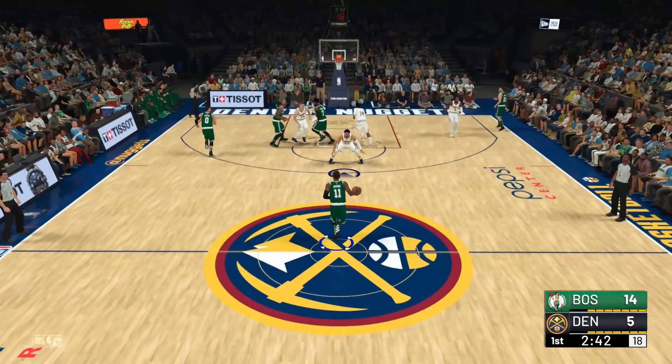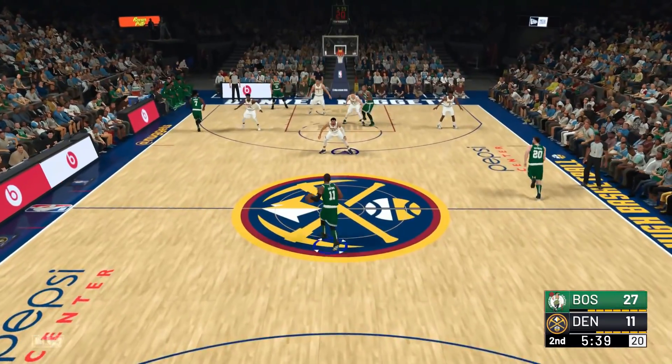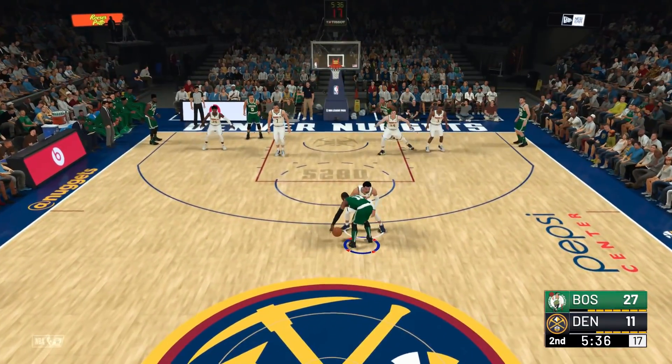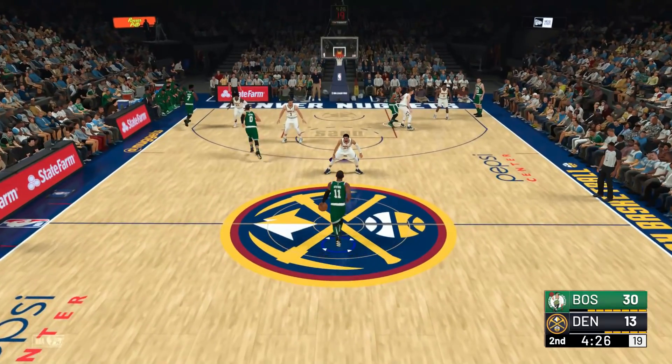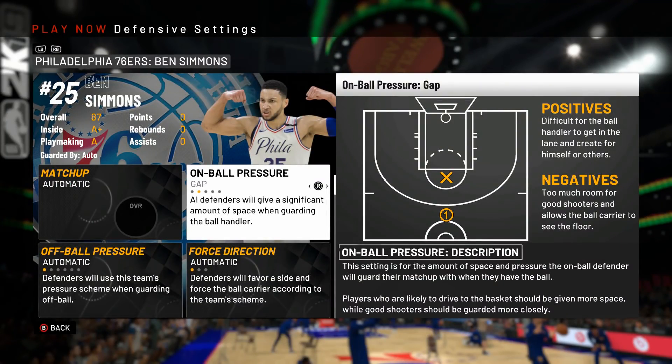On gap and moderate, look how Murray is parked below the three-point line as I come up. Now here he is on tight and you can see he's coming closer to the three-point line, and then on smother he's now above it.